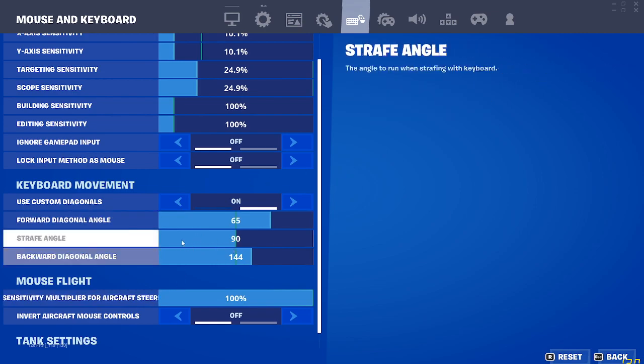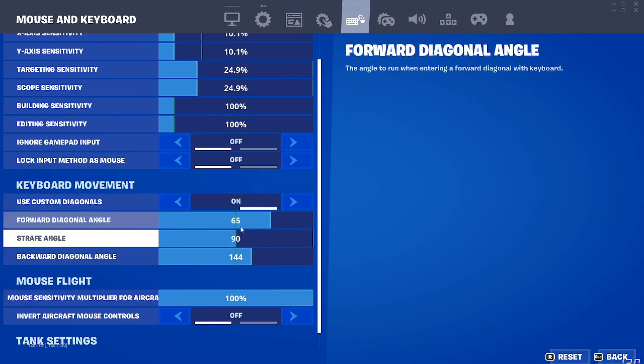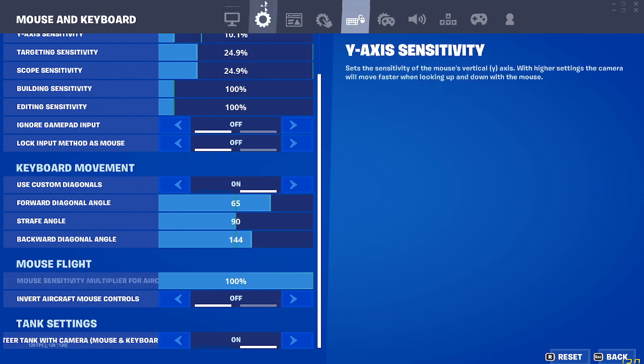This part is really important: diagonal angle 65, strafe angle 90, backward diagonal angle 144 — all of that is really important.